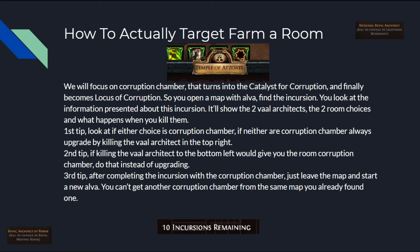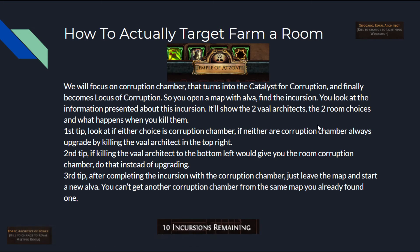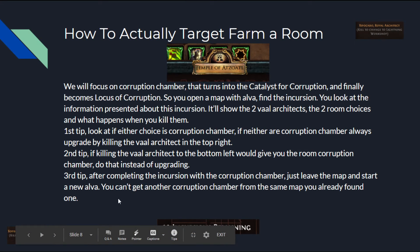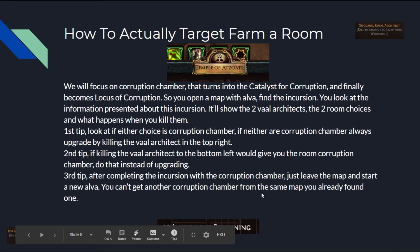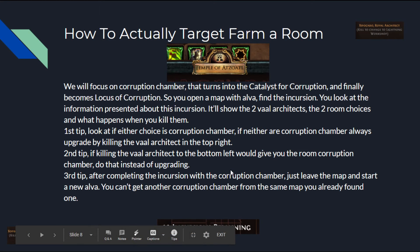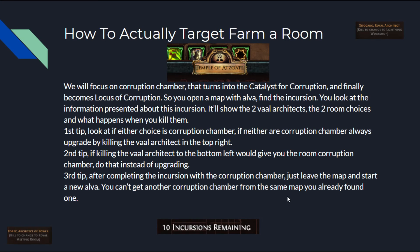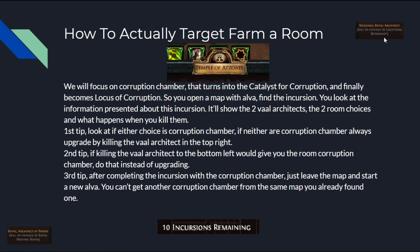Second tip: if killing the Val Architect to the bottom left would give you the Corruption Chamber, do that instead of upgrading — swap to the Corruption Room. Each room can only appear once in the temple. Third tip: after completing an incursion where you got the Corruption Chamber, leave the map and start a new Alva, because you can't get another Corruption Chamber from the same map. If swapping to the Corruption Room was the first or second Alva in the map, start a new one — the remaining incursions in that map won't have the Corruption Chamber anyway.